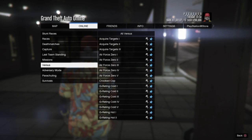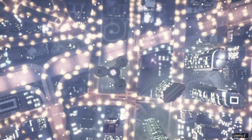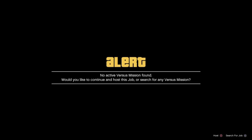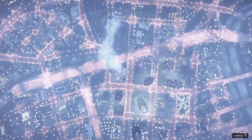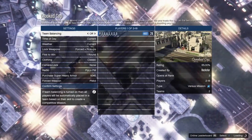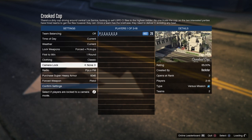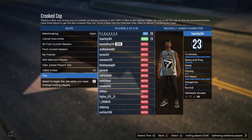Once you do that, open up your interaction menu, go to Online, go to Versus Missions, and go to Cricket Cop. Launch that job up and make sure you become the host - you need to be the host when doing this glitch. Just back out until you become the host, and keep it on Classic.